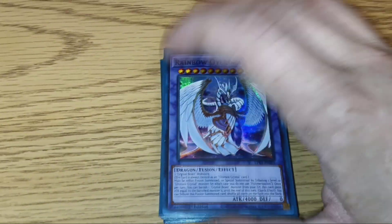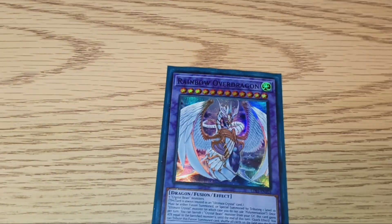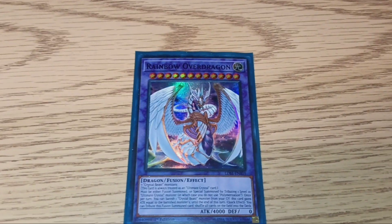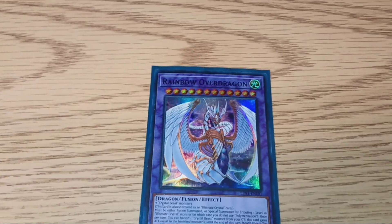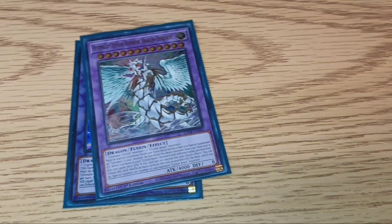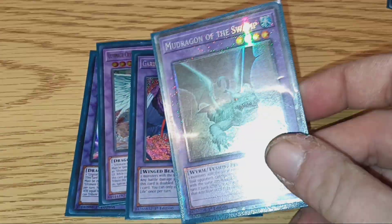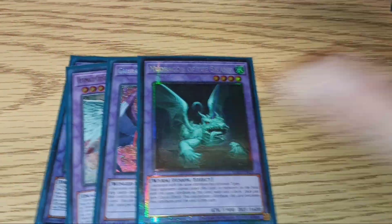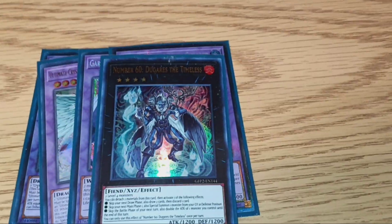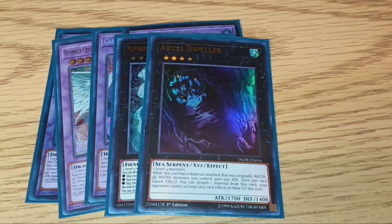Finally, the extra deck. We have one copy of Rainbow Over Dragon, one copy of Ultimate Crystal Rainbow Dragon Overdrive, one copy of Garura, and one copy of Mud Dragon of the Swamp. For Xyz Monsters we have Number 60 Dugares the Timeless, Abyss Dweller, and Number 41 Baguska.